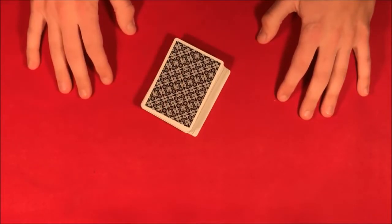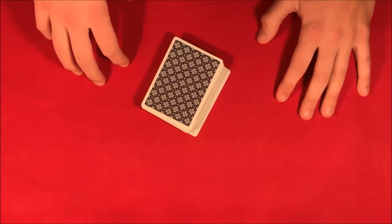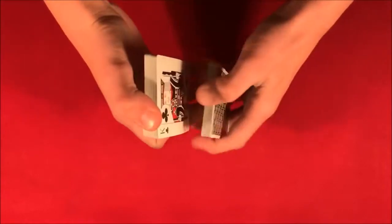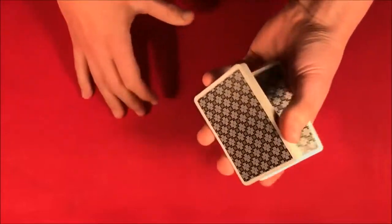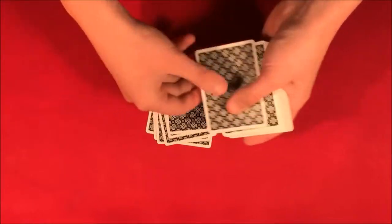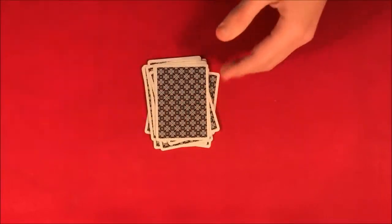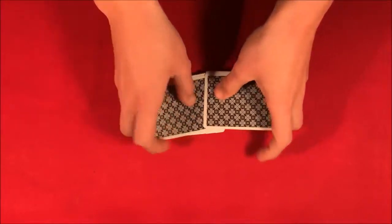Today I'm going to be showing you what is in my opinion probably one of the best mathematical card tricks out there. It requires no setup and it's completely self-working, so pretty much everybody can do this trick without even practicing. Let's say you give the deck to the spectator and they can shuffle it up, then they pick any number of cards — let's say 16. So you count out 1 through 16.